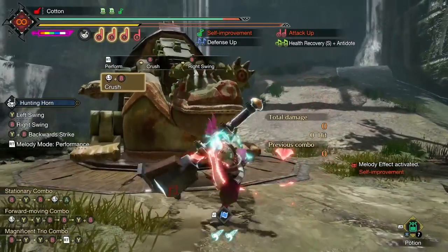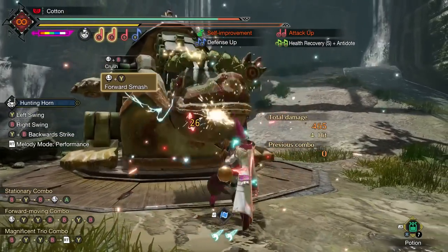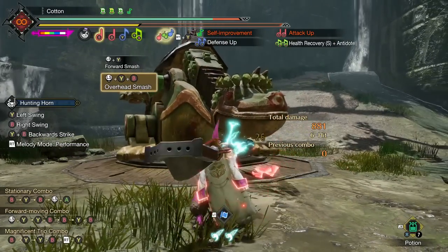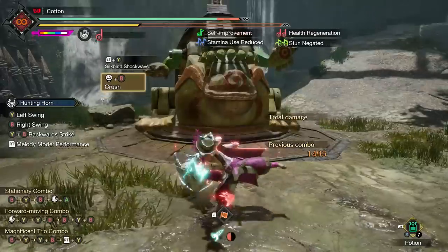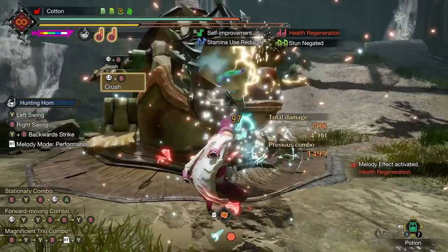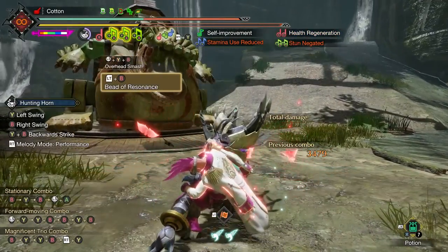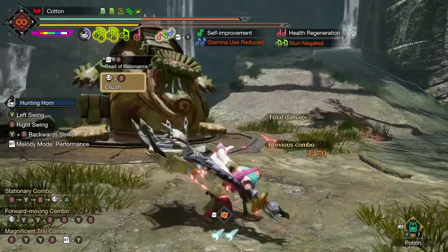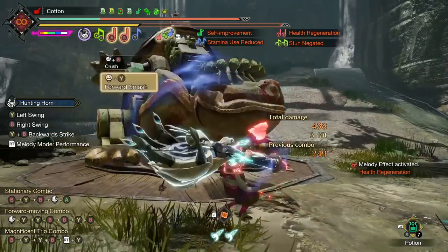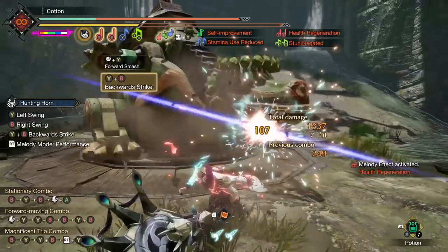For example, the old best raw damage build when hitting the head of the training dummy causes a Silkbind Shockwave pop of 26 damage before Chain Crit takes effect. Raw damage builds haven't really gotten much better in this title update, at least not in solo play. The elemental builds I'm showing you today hit for 97 on the same pops — three times as much, and then a little bit more on top.